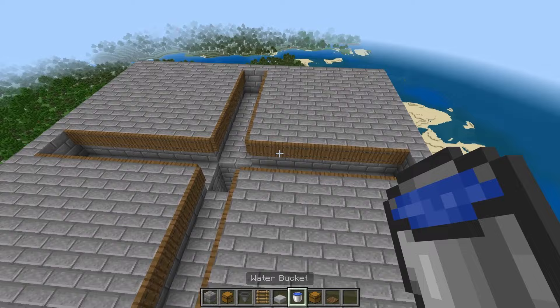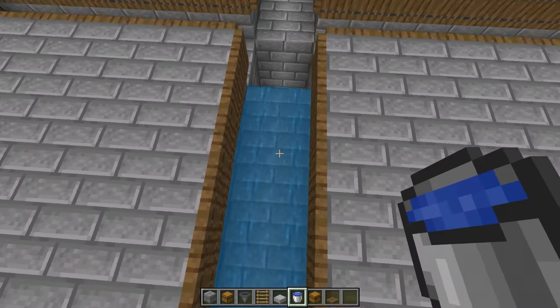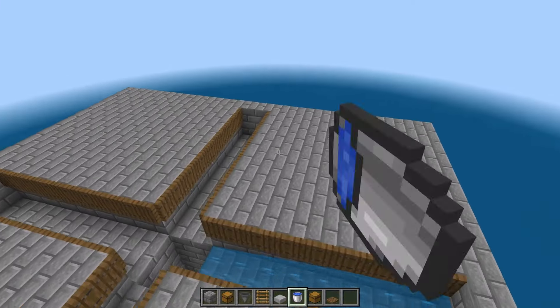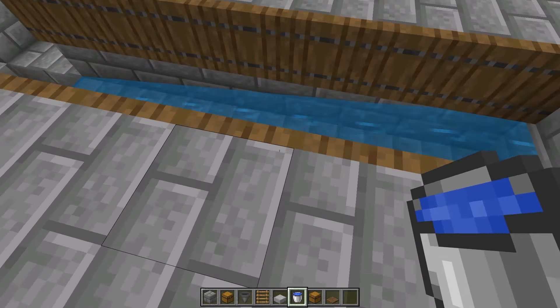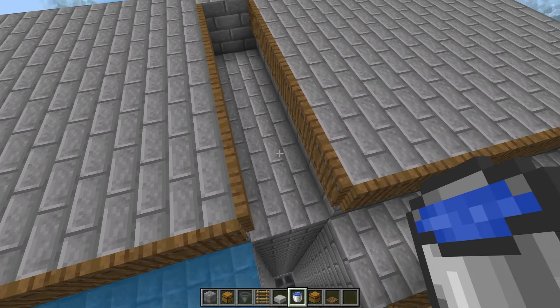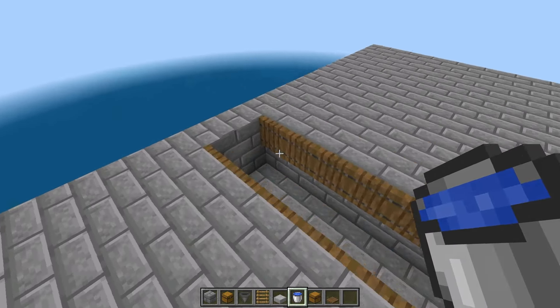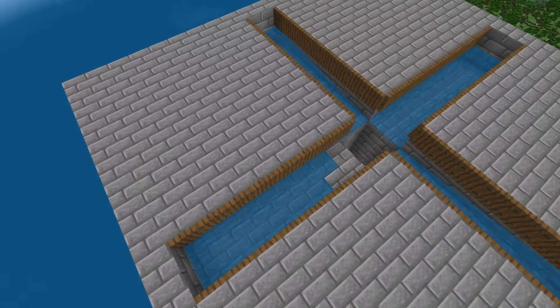Once you have all of the trapdoors placed down, go ahead and take some water and place it at the edge here. If you've done it correctly, it should run right to here. What's going to happen is when the mobs spawn, they think this is a full block, walk into here, and get pushed all the way down to their death. Go ahead and place water on all four of these sides. Once you have finished all of that, it should look a little something just like this.